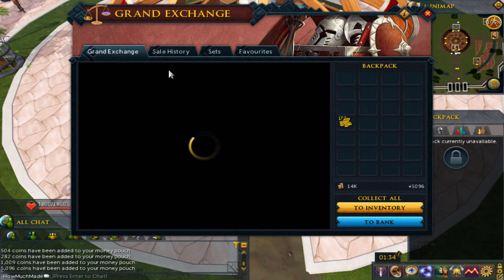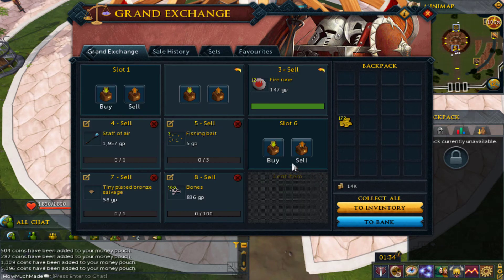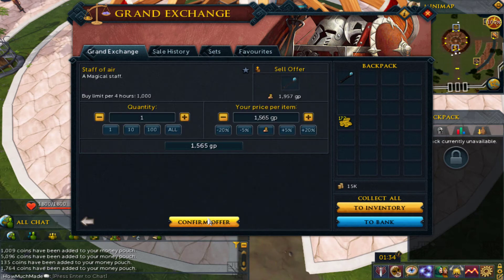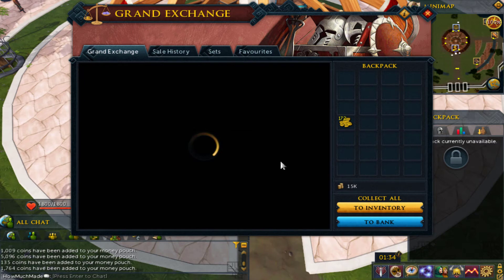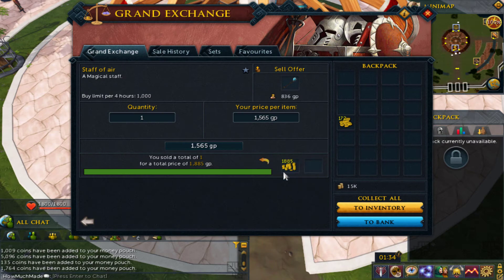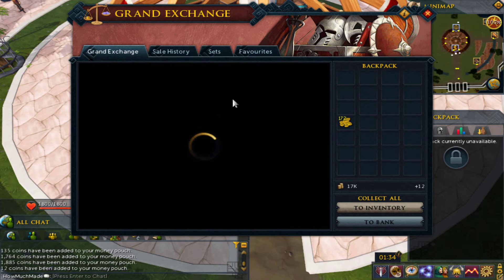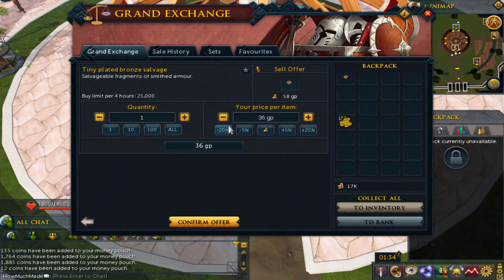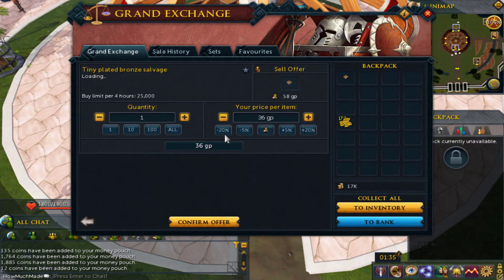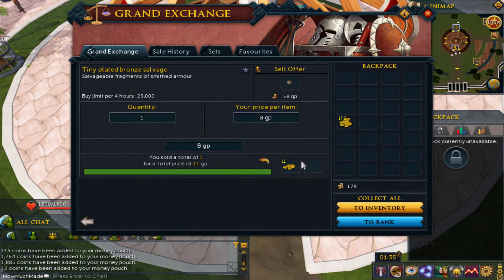Okay, Bolts, Mind Runes — there you go. I'm doing this as a realistic thing. Most people don't like to wait when they sell; they like to just sell as fast as possible. So this is what most people do — they keep decreasing the price until it sells. Tiny Bronze Salvage is probably going to sell for like nothing because nobody really buys these, and you're most likely not going to pick it up anyway — but just in case, there you go: 11 coins.